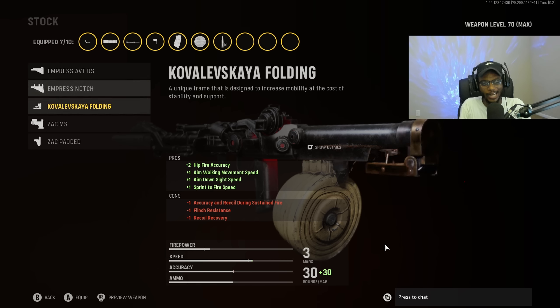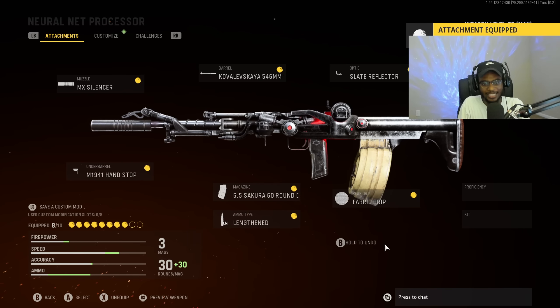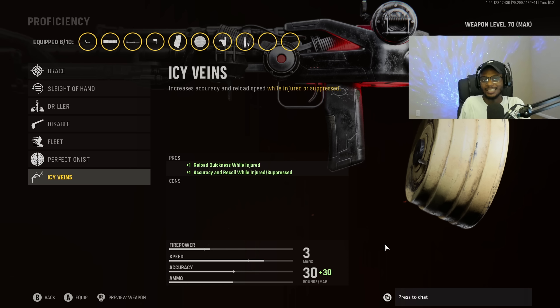For the stock, we are going to put on the Zac Padded. This is going to allow us to walk around aim down sights, ready to win each and every gunfight. This attachment is going to be insane on the Nikita AVT and any weapon with a fast fire rate, low recoil, and quick time to kill. For Proficiency, we are going to put on Icy Veins — crucial if you're playing an objective-style mode — giving us faster reload while injured and even more recoil control and accuracy while injured or suppressed.